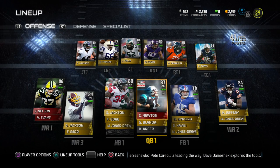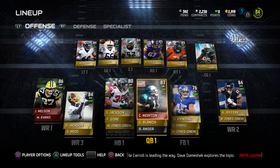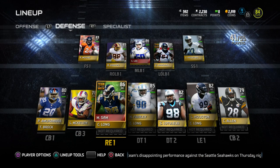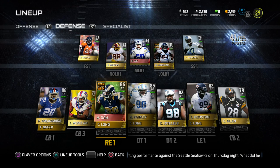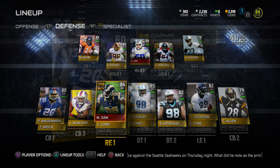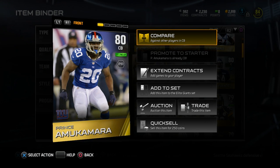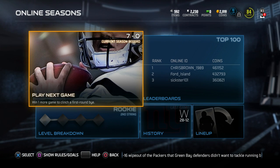Here's what my lineup looks like right now. We're still going to go ahead and continue to start Steven Jackson, even though we have Frank Gore. Michael Sam has been inserted to my team. And I know you guys have seen Prince Amukamara — the reason why you see him is because I was opening packs, wasn't recording, and I got him out of Pro Packs.